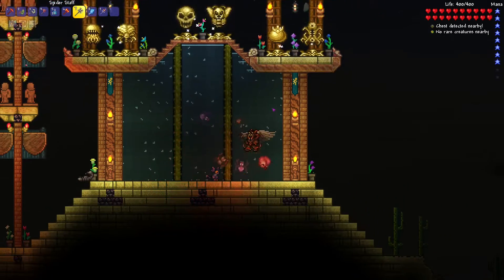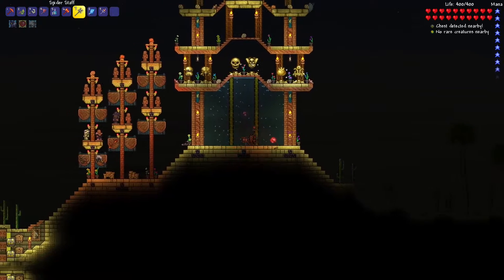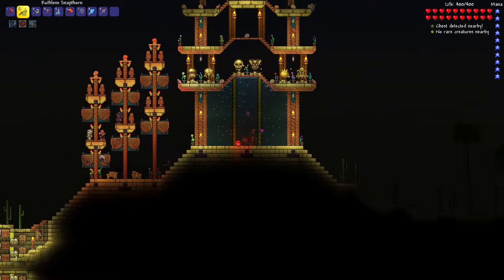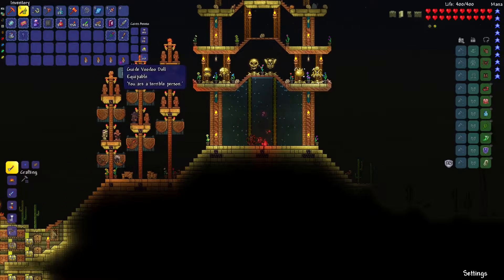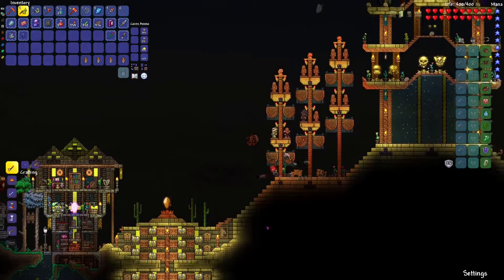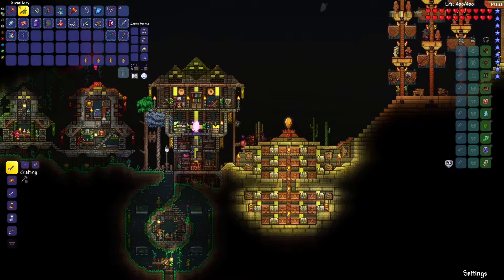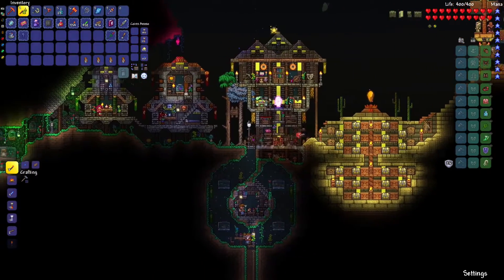Hello everybody, it's TyKatar here, welcome back to another episode of our summoner only run. To start things off, we have a quest to take on the Wall of Flesh a few more times, because we're still on the mission to find ourselves that firecracker, and a summoner emblem would be super handy. So I think that's the best thing to do as we get going here.